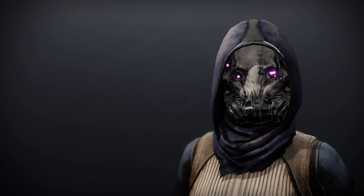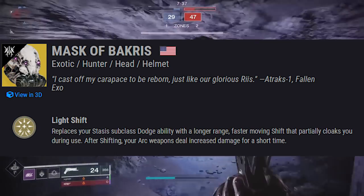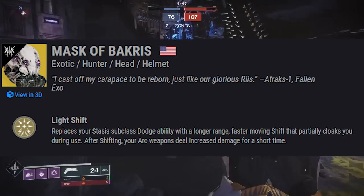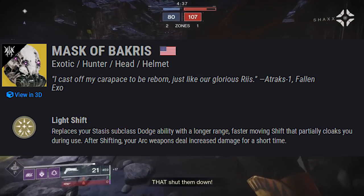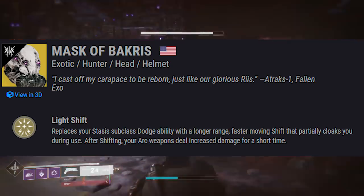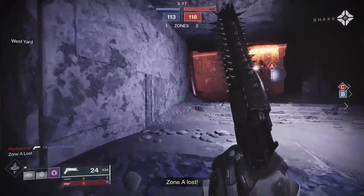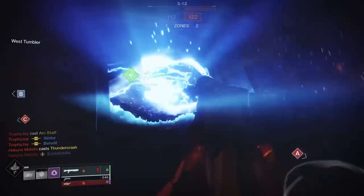Moving on to Mask of Bakris. Comes with the exotic perk Life Shift: replaces your stasis subclass dodge ability with a longer-range, faster-moving shift that partially cloaks you during use. After shifting, your arc weapons deal increased damage for a short time. Interesting — we're going to see what weapons we can pair with that.